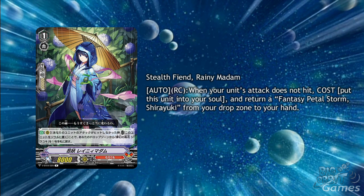Shiryuki also gets Stealth being Rainy Madam. She's Grade 1 with Auto Greyakazo. When your unit's attack does not hit, cost put this unit into your soul, and return a Fantasy Petal Storm Shiryuki from your drop zone to your hand. With that being any attack on your turn, it's going to activate nearly every turn if you want it to, which means more soul and more Shiryukis.